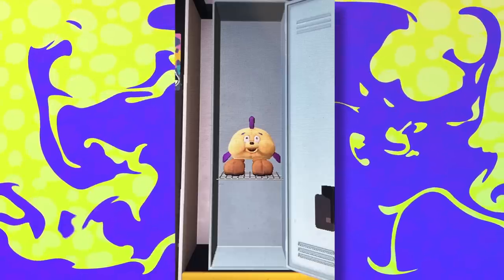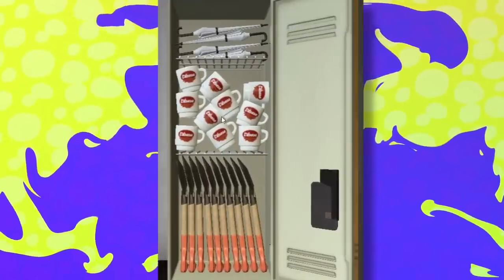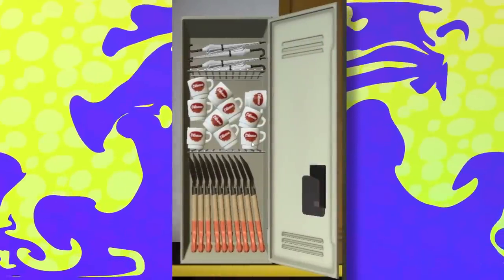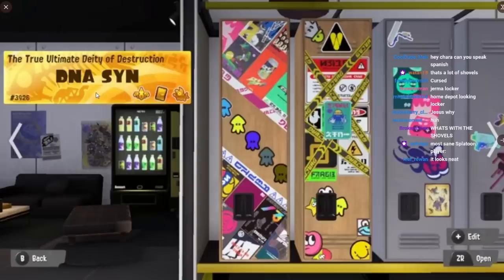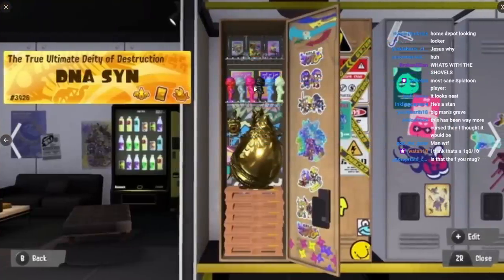Quite proud of my locker — Gone Fishing, Berserker. So there's just Big Man on the front and then just shovels, umbrellas, and mugs. Trills — another one everyone uses. This tag is like the most overused tag. Gold Cohozuna, a bunch of stuff here — I don't know why the image is a bit low quality, that's weird.